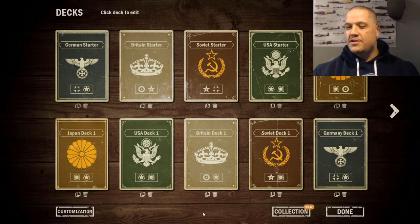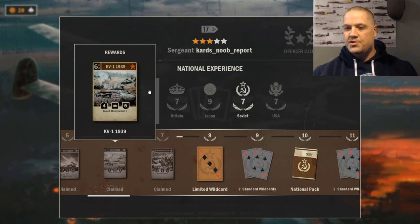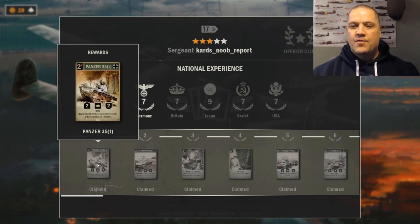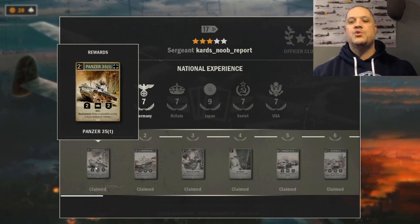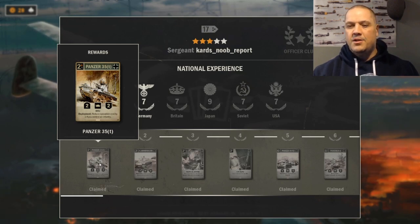Welcome back to the starter deck series, now looking at Germany. Let's take a quick peek at what cards we unlock with Germany for those first seven levels of progression. First thing they give us is a Panzer 35t - a solid, very popular card that combos with infantry. If you have an infantry on the board you control, it reduces the op cost down to zero, so for two credits you can blitz this out. Without infantry it costs one to move, making it a bit less value.